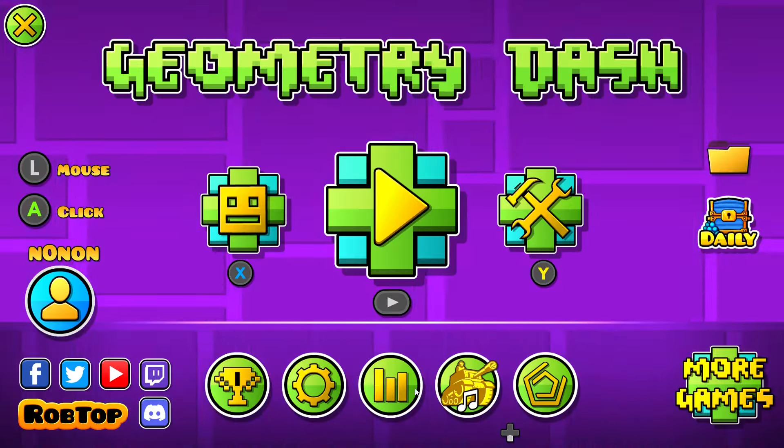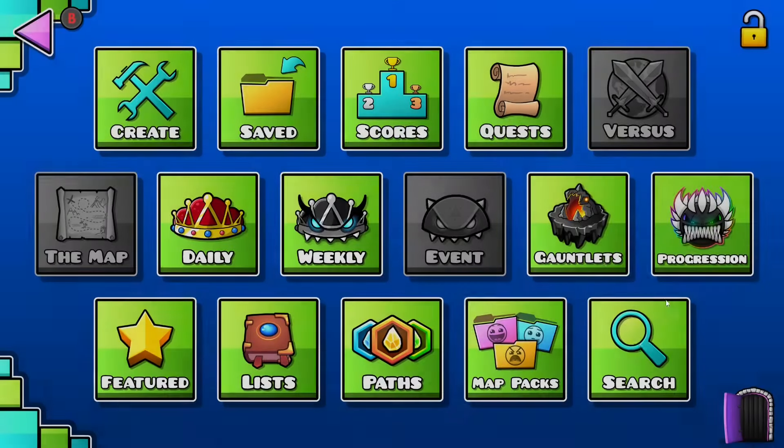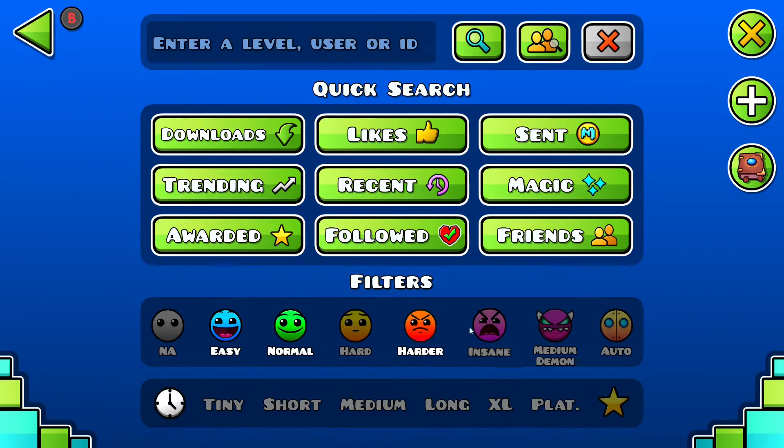In general, the way to get demon keys is every 500 orbs you collect you should get one key. And these difficulties right here — you're wondering what might be the best one — well, that's what this video is.